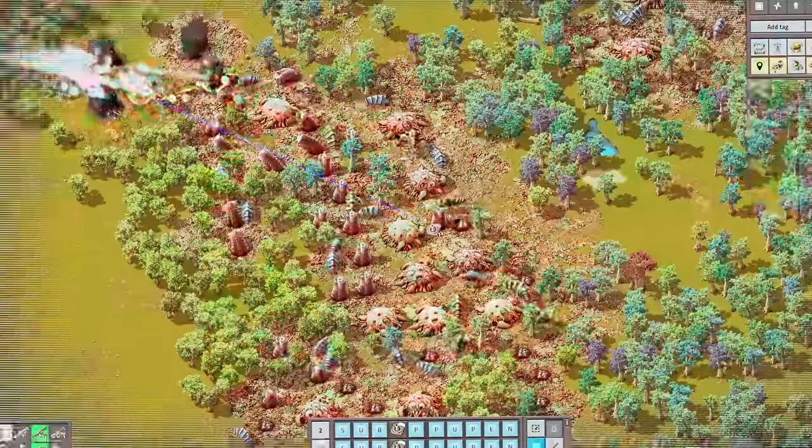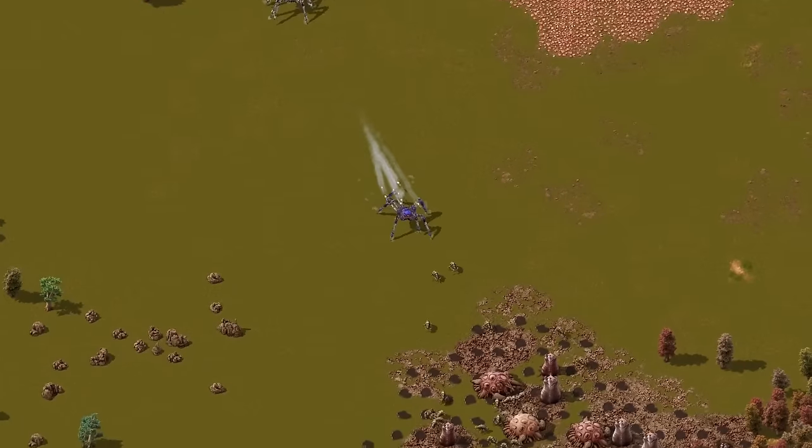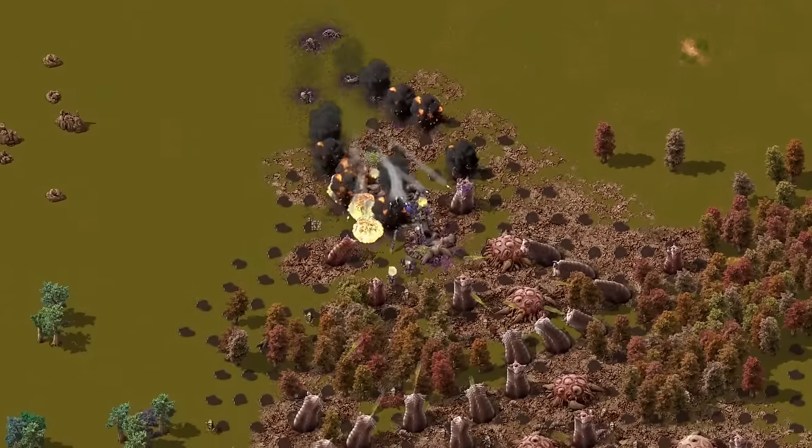Now you can sit inside your bunker and give orders from the map view using only one remote. This way you can easily get access to valuable resources and grab your oil.